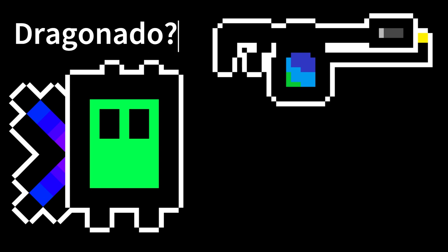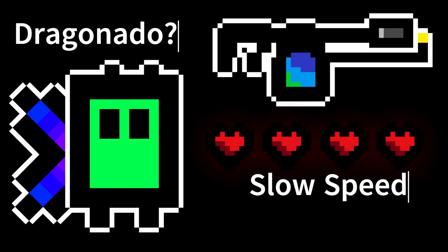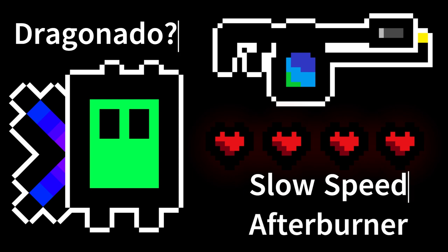This is Dragonado — I'm not entirely sure on the name, so if you have ideas please put them in the comments because I will likely change this name. His weapon is the Fire Dragon. He has four hearts, but he is slow, and his special ability is called Afterburner.